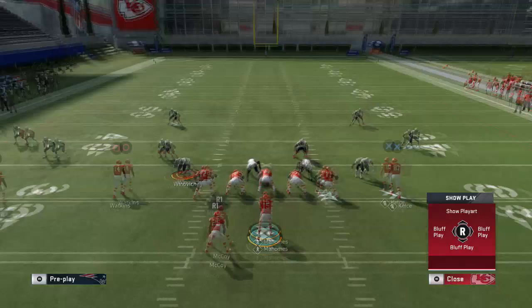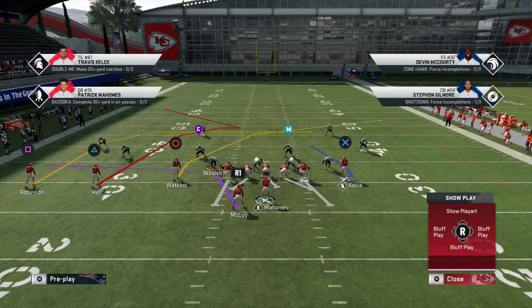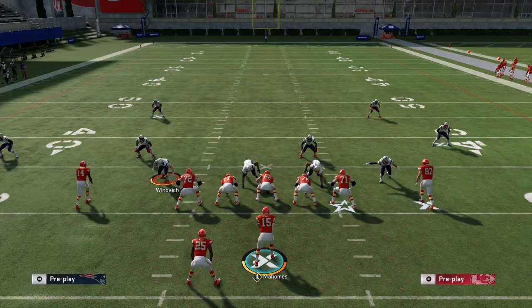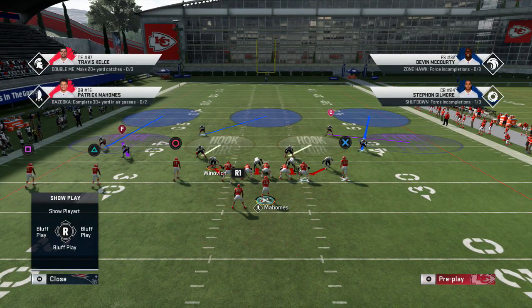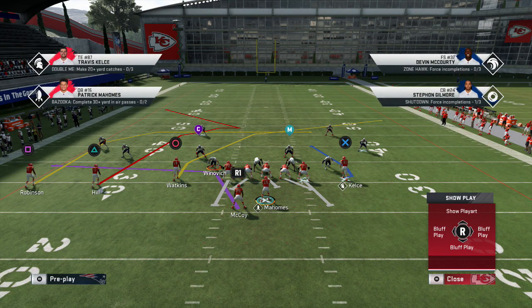The key to this play as a single-high beater is this deep square-in route by Robinson. That route is designed to hold the outside corner and clear space for the double move — the post-corner route. In a Cover 3 Sky, safety rotation is strong to weak, so that route should suck the corner, and the receiver should break right behind him on the double move once he clears the curl-flat defender, if you have time to get it off.